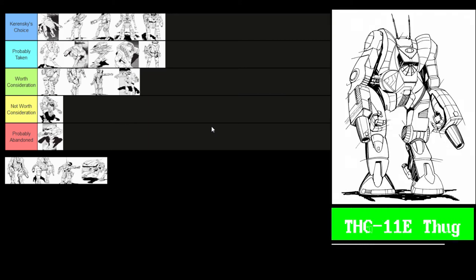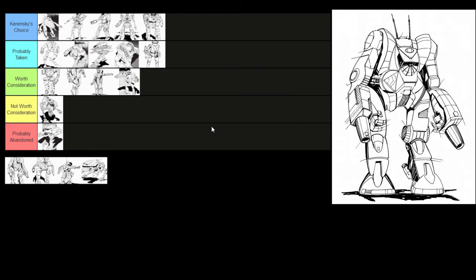The THG-11E Thug — 4/6 with endo steel and 248 points of armor. It mounts two PPCs, two SRM-6 racks, two tons of ammo, and two CASE systems, with 36 single heatsinks. It doesn't get anywhere near overheating, which is fine, but it's an odd choice to have that many heatsinks with that weapon loadout. It's essentially a bigger, more heavily armored Warhammer — pretty nice — just lacking the secondary medium and small lasers that Warhammers tend to have. But it could have overheated if it had them. Overall, a pretty solid design — I can't object to anything on it. I'm putting this sucker in Kerensky's Choice.